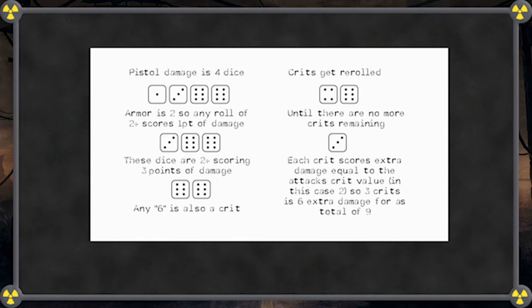For example, you are shooting a pistol at a very rude young man. It is a four-die weapon that deals firearm damage and has a crit value of two. His leather ensemble gives him two points of firearm armor. You roll a one, three, and two sixes. Every die that scores a two or higher inflicts a point of damage — so that's nothing for the one, but one for everything else, for three points of damage. You scored two crits, pick up the sixes and re-roll them, getting a third six, which you re-roll a second time, but it comes up a three. That's three crits for six extra damage. Nine total. Nice shot!